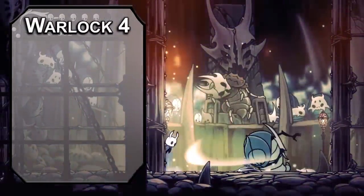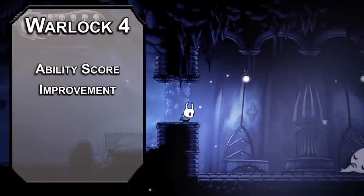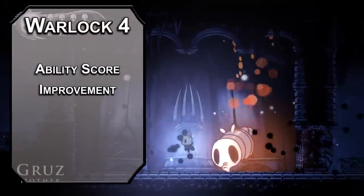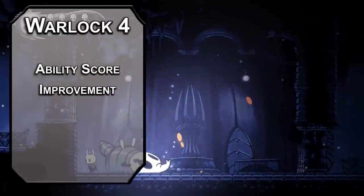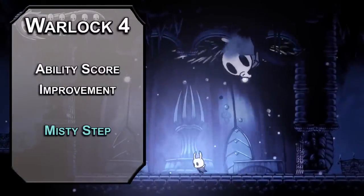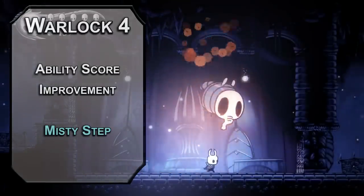Fourth-level Warlocks get an ability score improvement — I'd go for Charisma. Your attacks don't get stronger because you get more nimble; they get stronger because you ask people really nicely for a better weapon, or just stare at them with your empty giant eyes until they concede out of a mixture of fear and charm. Misty Step lets you teleport 30 feet as a bonus action — nice to just dart away and not take damage for half a second. The cloak might look shady, but it is useful.